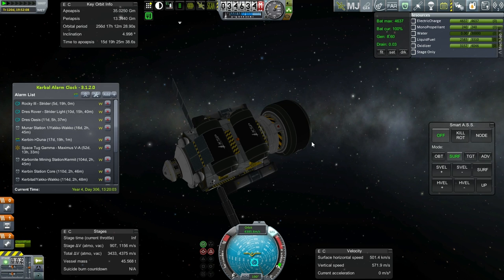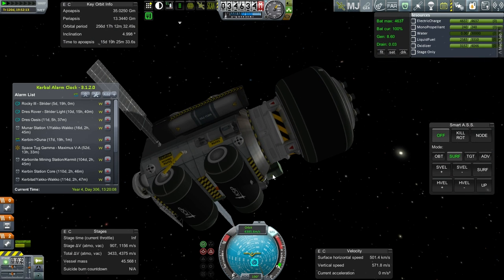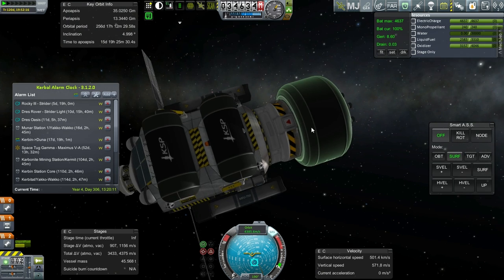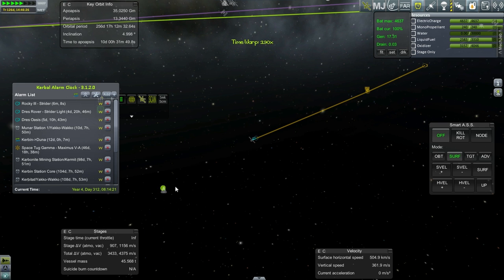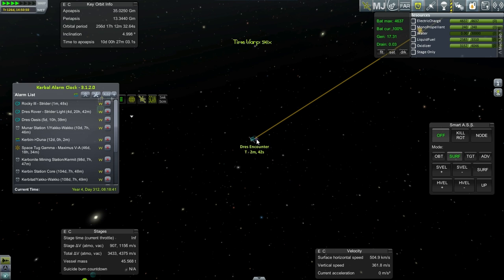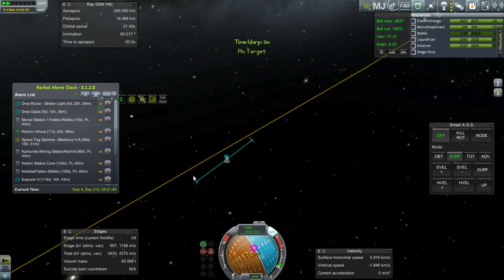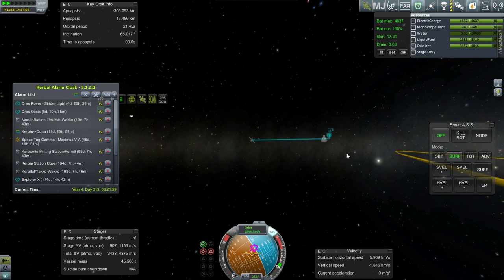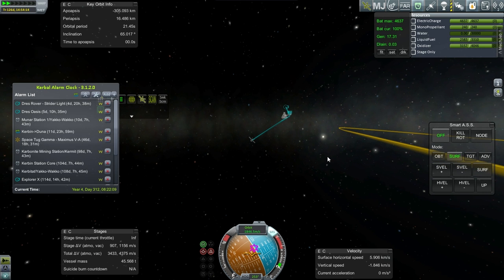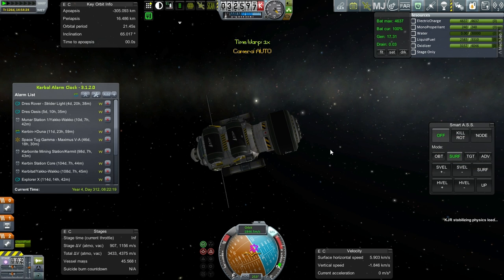Let's just time warp. It looks like we're going to finish up this stage, and Rocky III's own juice will have to be used in order to actually get into orbit. There's Drez with Drez CRT around it, and here we are approaching the encounter. The question is what inclination do we have — 65 degrees is quite a lot. Not bad for this thing's mission since we want to land it, but maybe we will leave it in the 65-degree inclination.